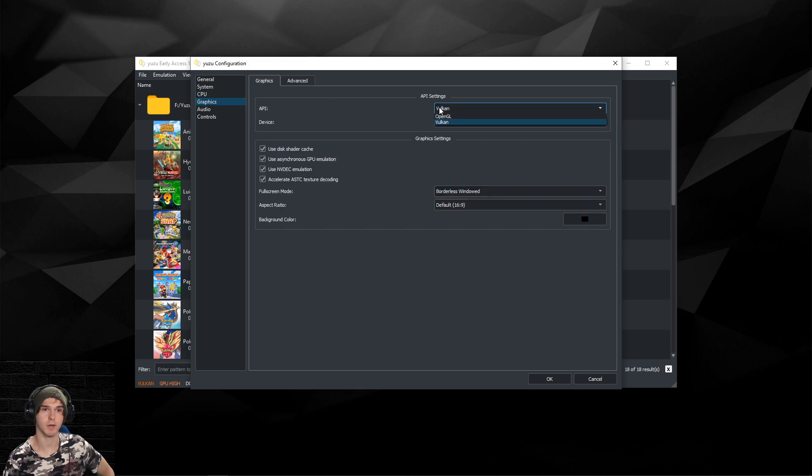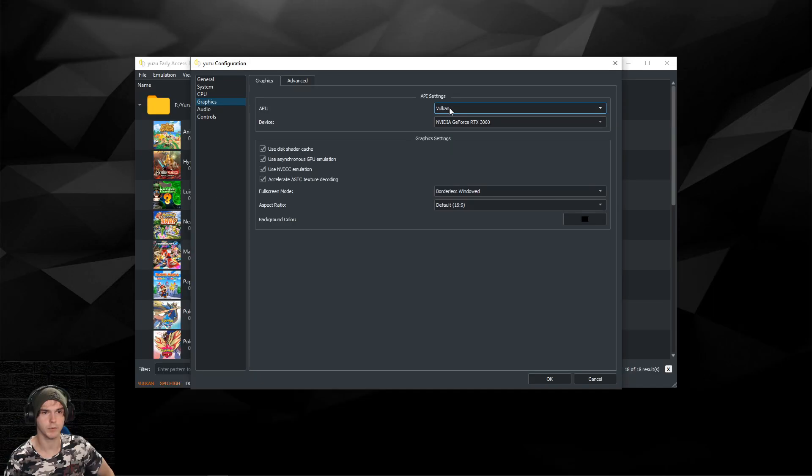Normally I'd recommend OpenGL, but since the new updates, choose Vulkan in my opinion. You can try OpenGL if Vulkan doesn't work. Here you select your best graphics card — if you have a laptop or PC with Intel HD and another GPU, choose the right one. In my case it's a 3060.